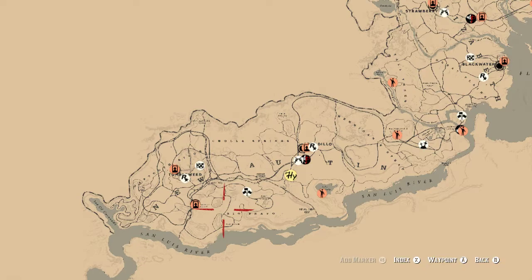Another side note when it comes to the bird eggs: some of them will be on the ground, some will be up in trees. You will need a varmint rifle to shoot the nest to drop the eggs to the ground so you can collect them. If you're wondering how you're going to find them in the trees, you can hit your Eagle Vision — especially at night, they will glow gold and make it easy for you to find them.